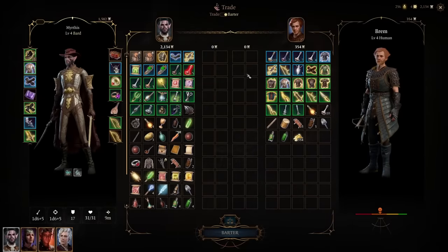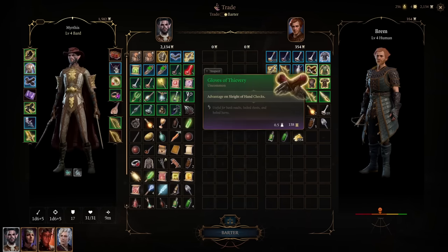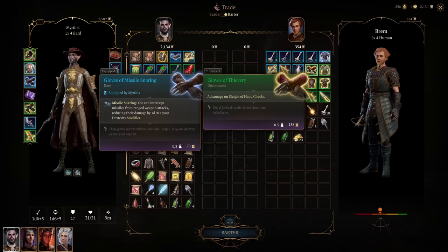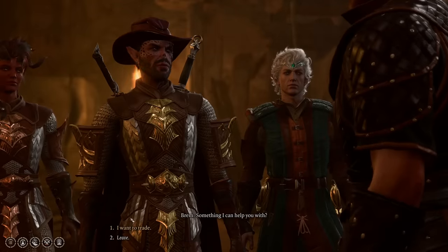The next two items are in the Zhentarim Hideout: the Titanstring Bow and the Gloves of Thievery. The Titanstring Bow is great for strength-based classes, especially if you lack dexterity, because it lets you add damage equal to your strength modifier to ranged attacks. The Gloves of Thievery give you advantage on Sleight of Hand checks, making your thief much better at opening locks and stealing. Simply talk to Brem the trader once you get to the hideout and he can sell both to you.